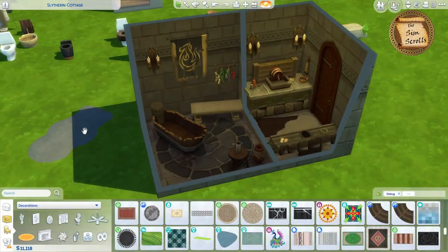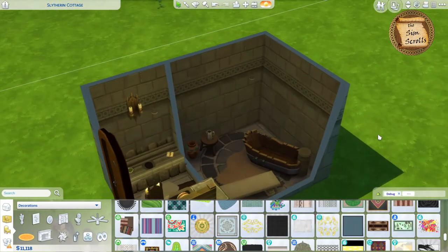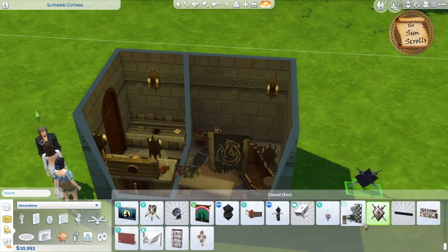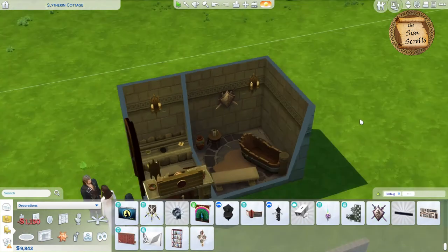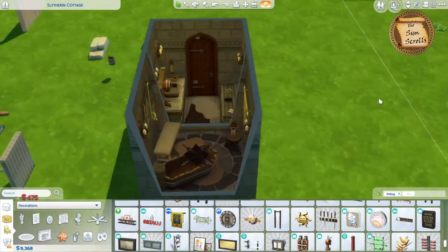I added a couple rugs and some stone decor to this room to make it a little more interesting, and then I added a few more wall items — some sconces, a sword and shield, a tapestry, and the Journey to Batuu skull.